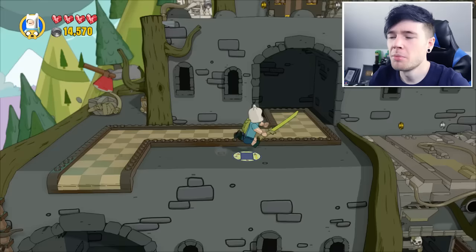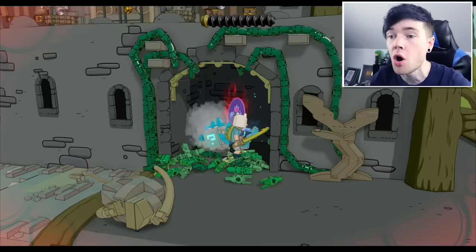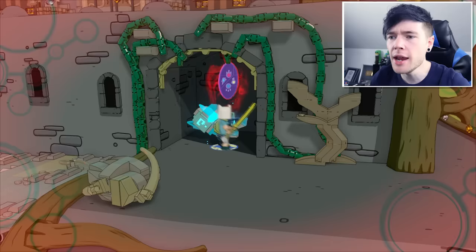It's also kind of funny because Marceline can just literally fly absolutely anywhere she likes. Now I think this might be the sword to unlock this — there we go. Chop down them vines. What just happened? What is she doing? Marceline, are you okay? What happened? I need to do something — I didn't even get to read what that said.